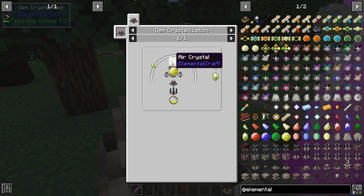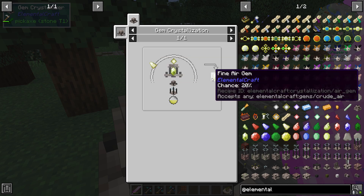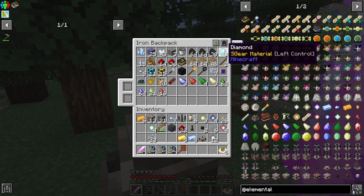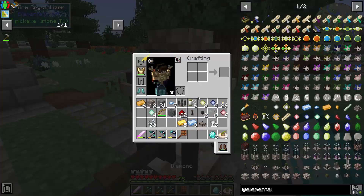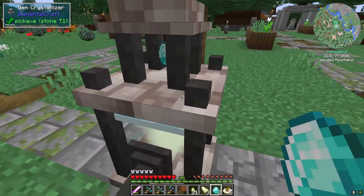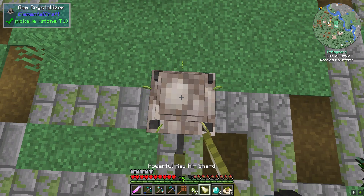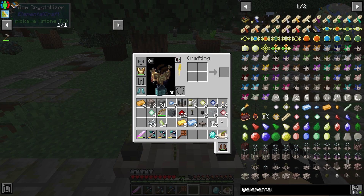You're going to notice three different things here — three different reagents basically. There's a slot that accepts your gems; you can put a diamond or any tier of gem — in this case an Air gem. You can also put in an Air Crystal, or whatever type of element you're making. Right here it says optional — you can put in Raw or Powerful Air Shards, up to ten total. Every one that you put in is going to increase the chance of a better quality gem.